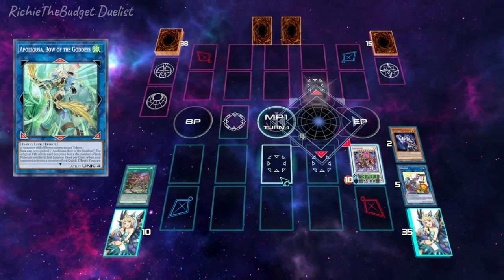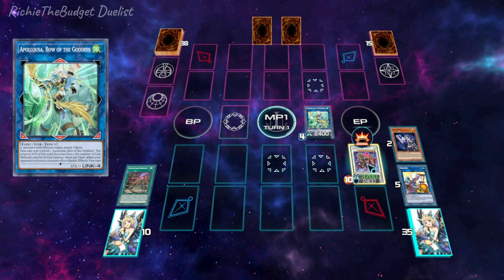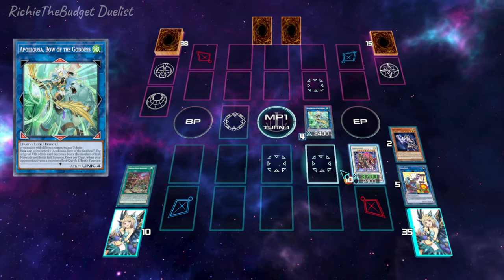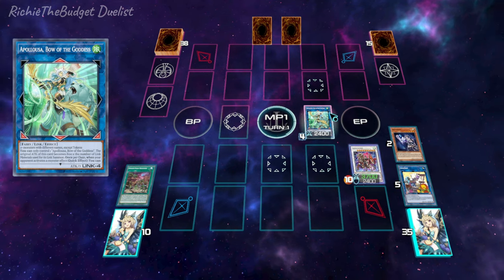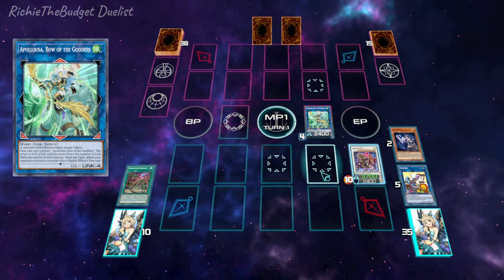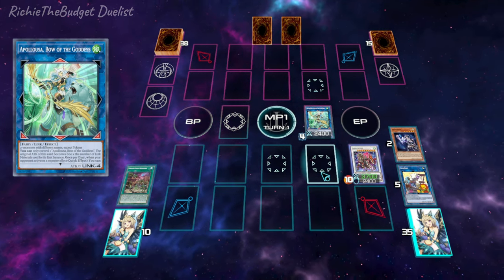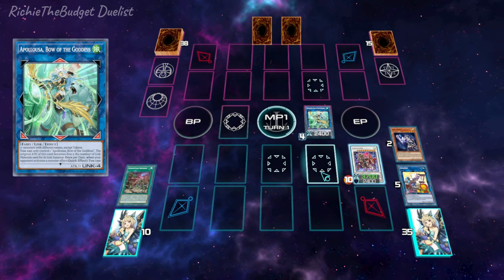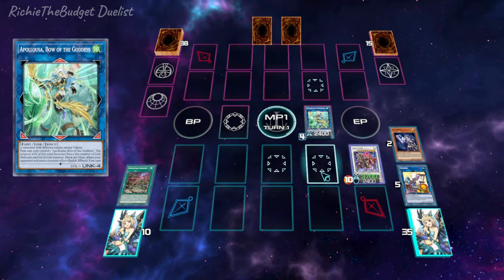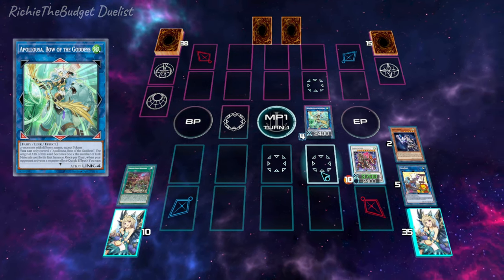So with this two-card combo we end with three cards on field. The field spell isn't really important, but we have Baron as an omni negate with a pop, and a three-negate Palooza. Pretty much that's it — those are the two combos for this budget deck. It's pretty solid; even one card can get you six negates, which is absolutely crazy. Thank you guys for watching — if you want to see more content from the channel, make sure you're subscribed with post notifications turned on.